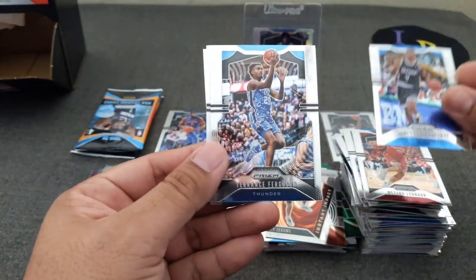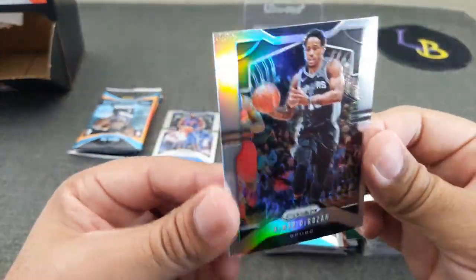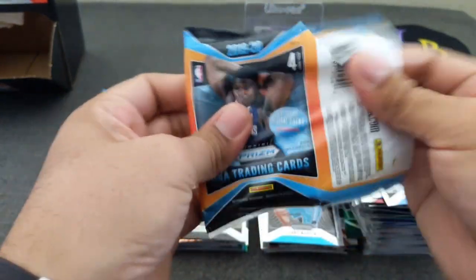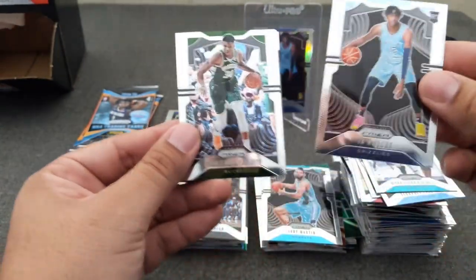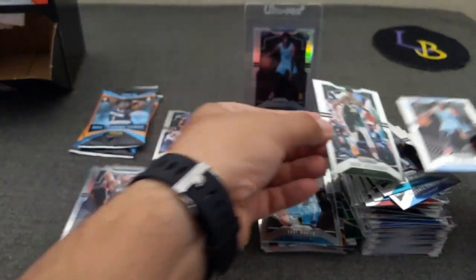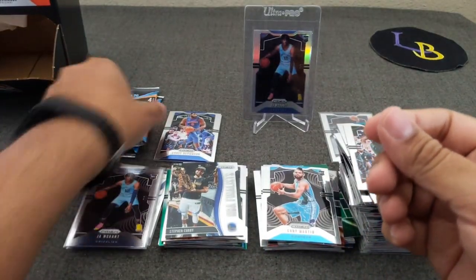Here's a silver — Penny Ferguson — rookie of Cody Martin, and DeMar DeRozan silver. Fourth pack from last — MKG. Here's a John Morant — that's a nice one, put that one there for now. Giannis and Stephen Curry — step Curry, sorry — and Giannis. Let's go ahead and sleeve Mr. Morant. Very nice. So we hit the top two rookies.